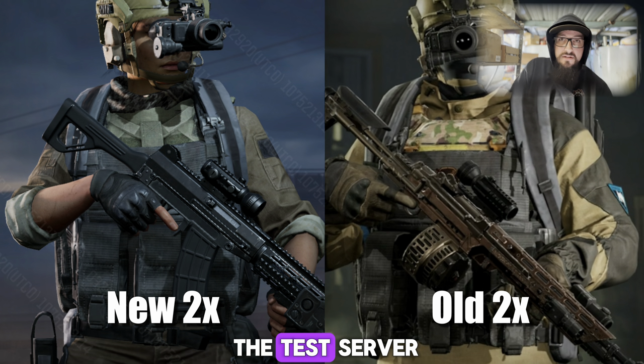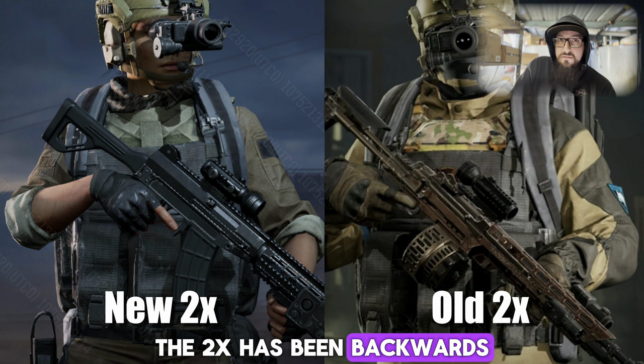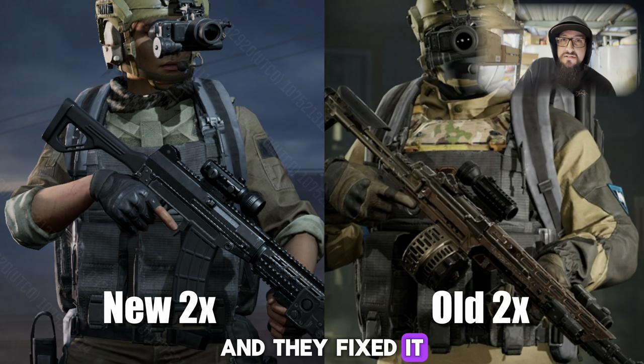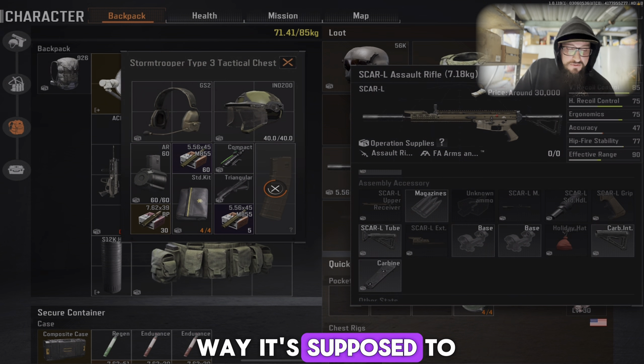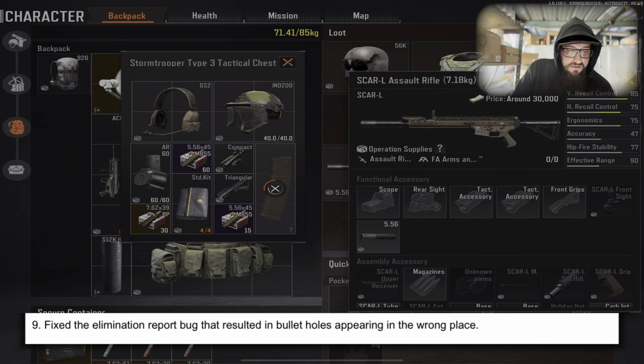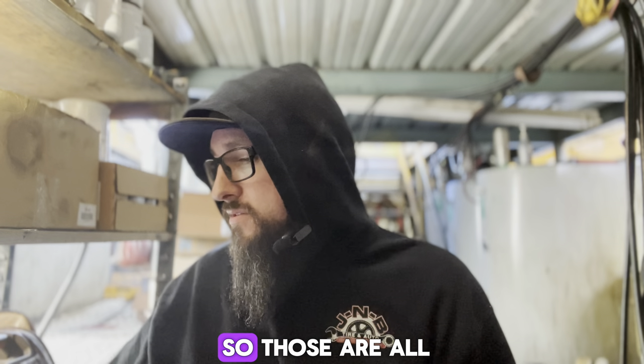Improved the camera animation of some weapons when fired. Fixed the visual error that appeared when the 2x tactical sight was equipped — I actually called that out when playing the test server. I didn't realize the 2x has been backwards this whole time. They fixed it — apparently that's actually how it's supposed to look. Fixed the elimination report bug that resulted in bullet holes appearing in the wrong place.